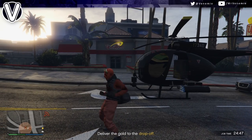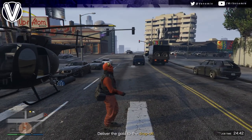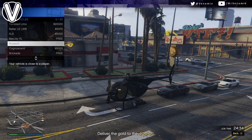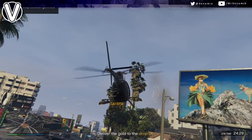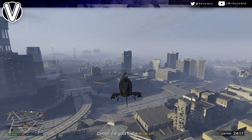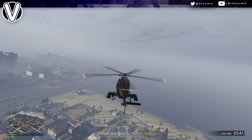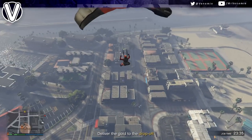Once you have done that, call a buzzard or an oppressor — a vehicle that you can get to the drop-off point very quickly, but you will need to be in the air. It will have to be an aerial vehicle like a buzzard, a heli, or a Mark 2 that can hover. Take your buzzard right over to the drop-off point, and just before you actually get there make sure you're quite high up in the air and jump out.